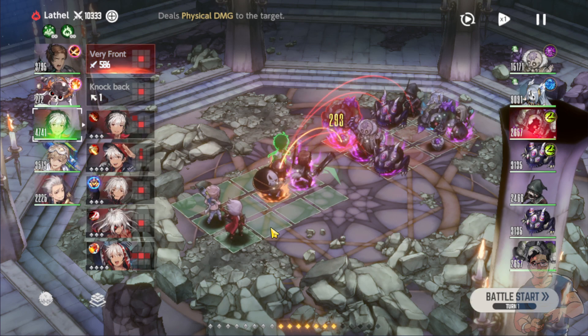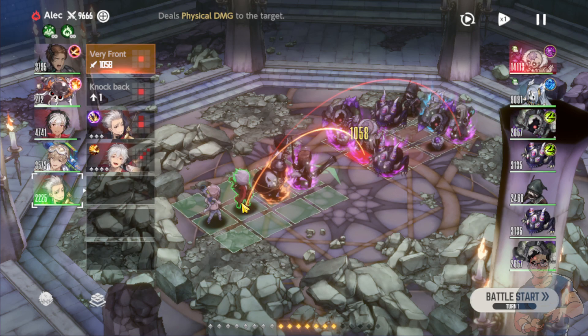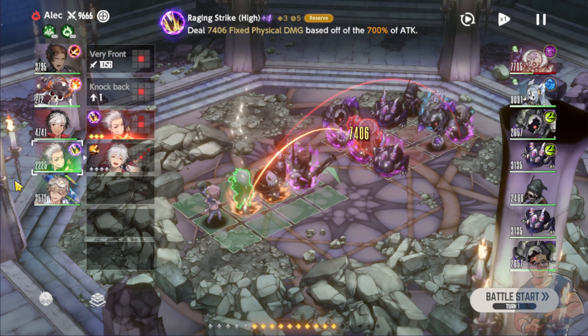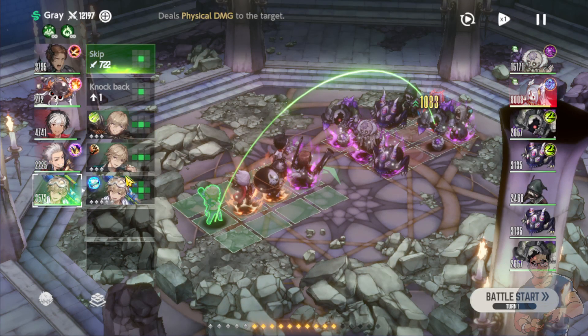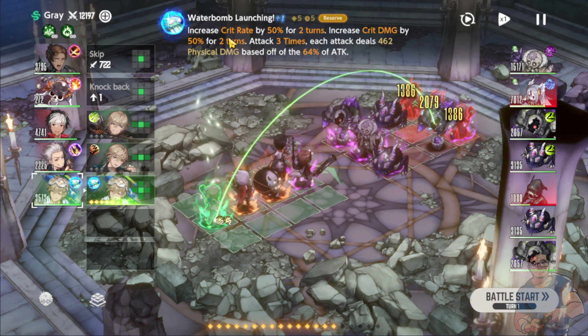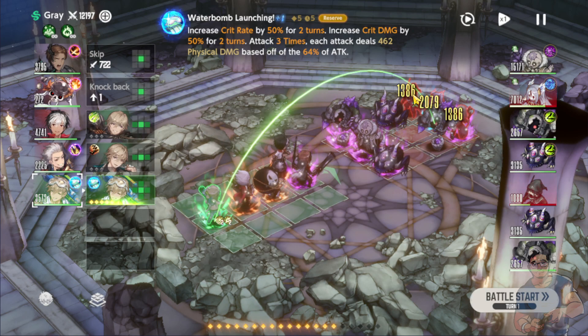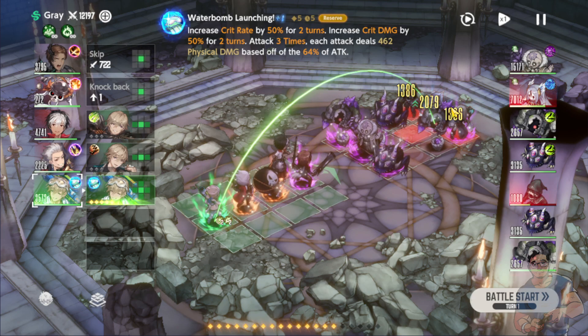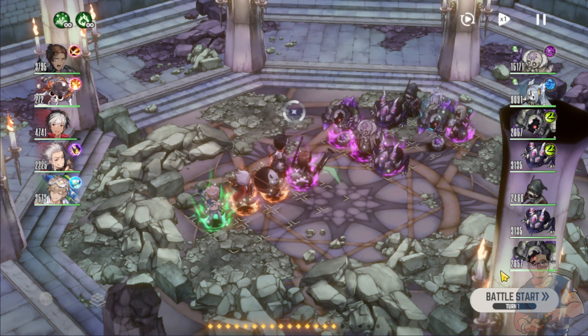What I'm planning is to probably use Alec here at the center. He's going to use the raging strike, and then Gray is going to use the water bomb launching, hitting the enemies at the back. Let's hope that will land a critical hit. Okay, let's start.